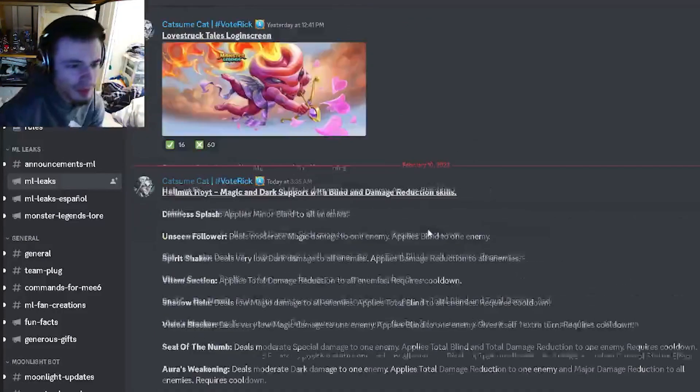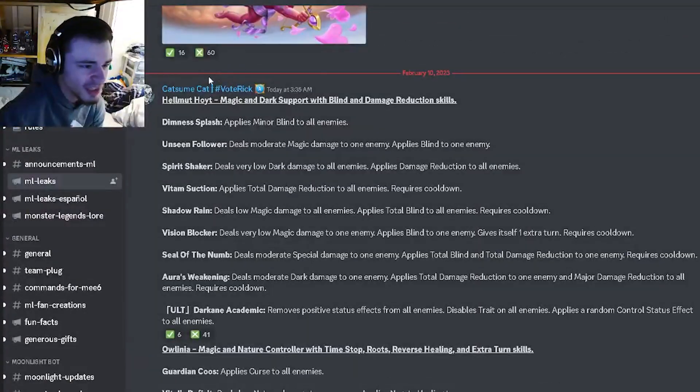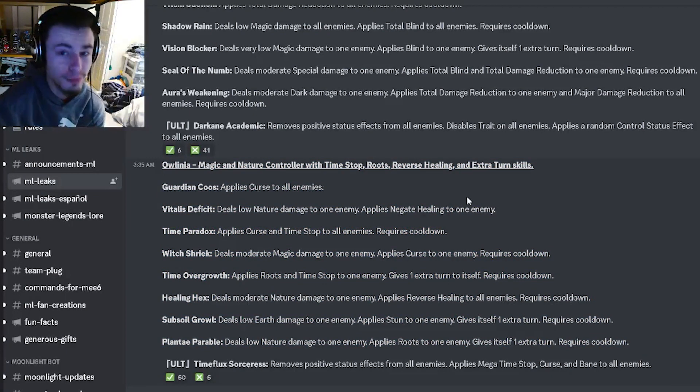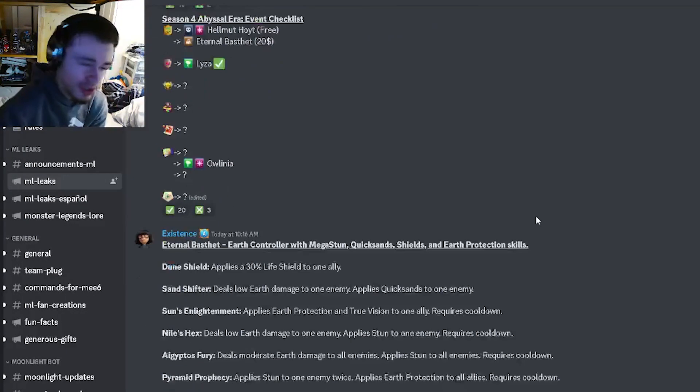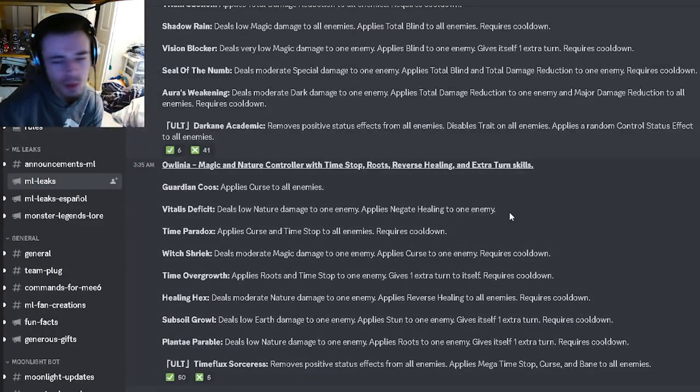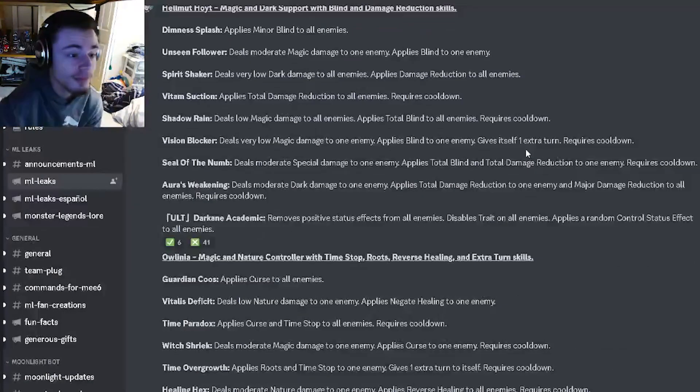So that's going to be it for this video — we got three new movesets. The best one is definitely the second one, Aulina, who actually seems like a pretty good monster. The other two are just kind of meh, not super great but not super bad either. They're all definitely worth getting so that you can get tons of gold through them. Don't forget to like, share, and subscribe for more videos like this. I'll see you guys in the next one. Goodbye.